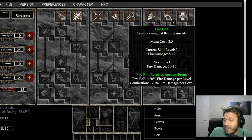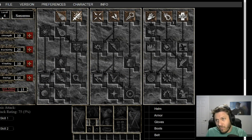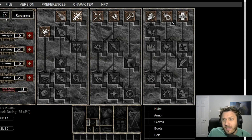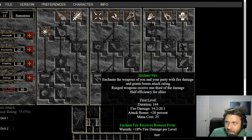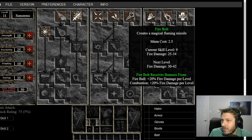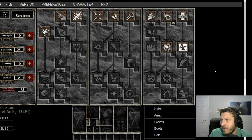Currently at level four with the Den of Evil quest, which technically puts us at level three, so we keep pumping Firebolt all the way until we hit nine. Now we are level nine because of the Den of Evil quest reward. From here, one point into Warmth is fine for a little mana regen, and we go ahead and pump another point into Firebolt. Note: you're not actually level 12 yet because of the Den of Evil quest — you have to subtract one.